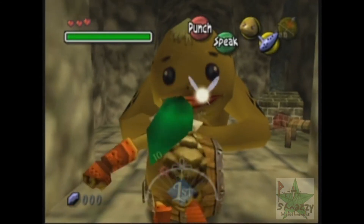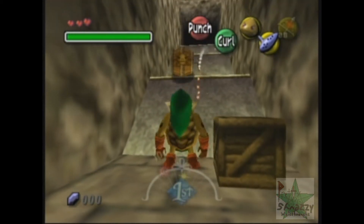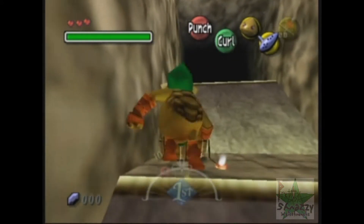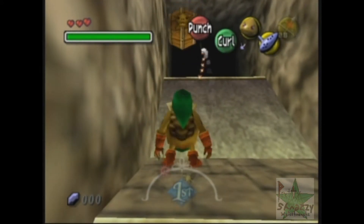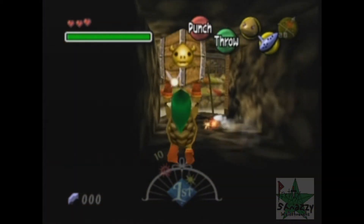There's this area you have to go into where there's a pretty large Goron, and he won't help you at all unless you're in Goron form. What he's gonna do is give us a powder keg, which we need to get to somewhere later. He basically says be fast. The game gives every powder keg you need to you for free, so you can enjoy that.